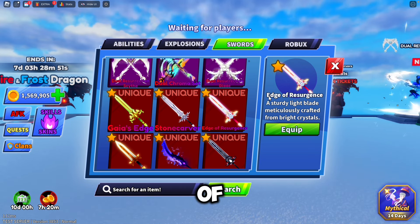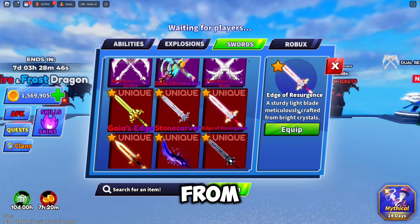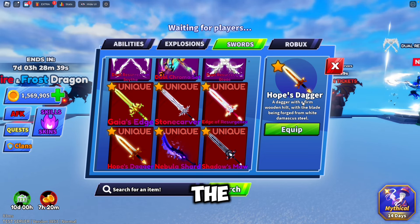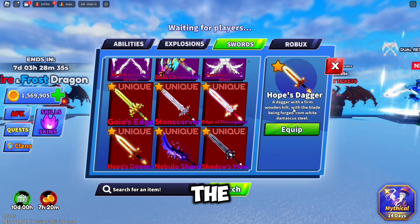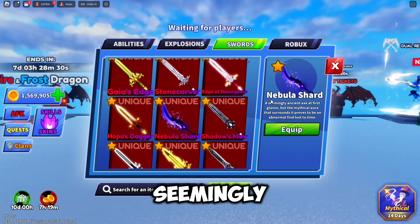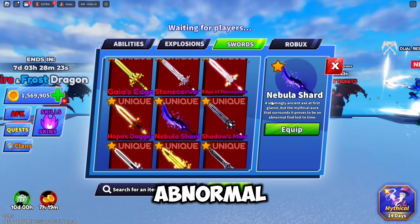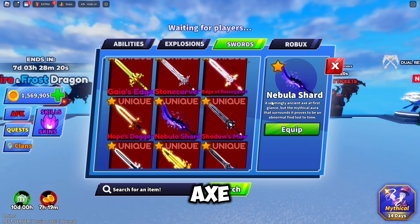Next, we got the Edge of Resurgence — 'A sturdy light blade, meticulously crafted from bright crystals.' It looks like a pretty pink sword, like the Hulk's dagger. The most common sword of this update is a dagger with a firm wooden hilt and the blade being forged from white damascus steel. Nebula Shard: 'A seemingly ancient axe at first glance, but the firm mythical aura that surrounds it proves to be an abnormal find lost to time.' I'm pretty sure that's a dagger, not an axe, but it looks pretty cool.